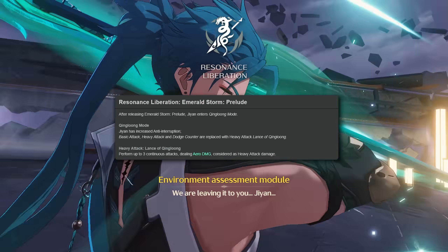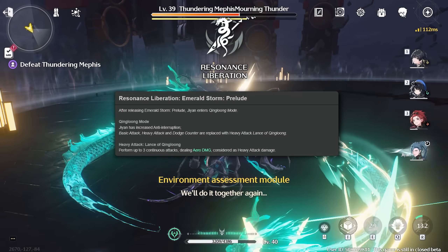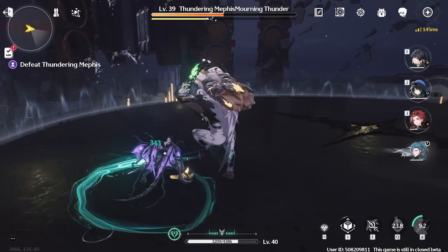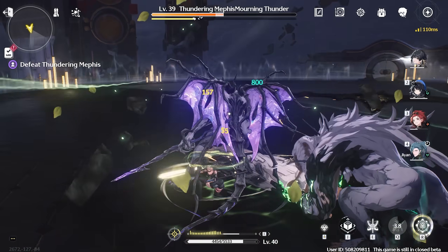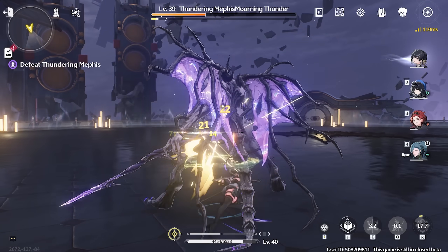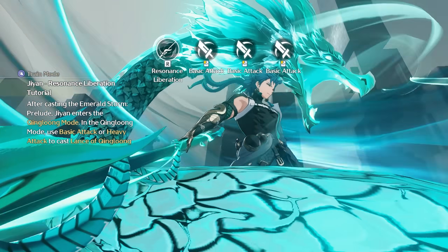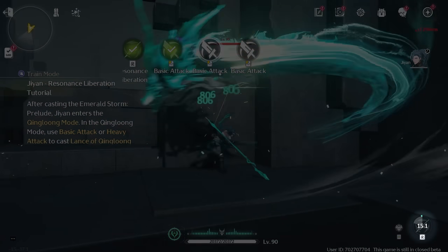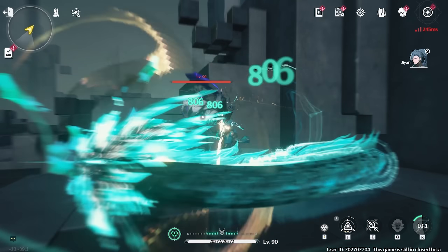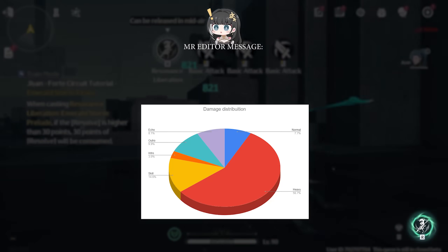His Resonance Liberation costs 125 energy, has a 16-second cooldown, and makes him enter King Long mode for 10 seconds, which transforms his basic attacks into Lance of King Long, allowing him to cast up to 3 consecutive attacks dealing heavy attack damage. Notably, the cooldown starts when he enters his ultimate, making it an effective 6-second cooldown. With around 45% ER, you can basically permanently ultimate.